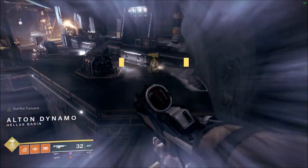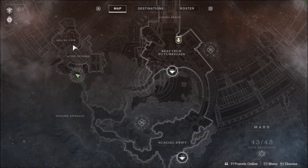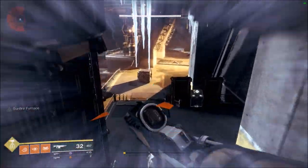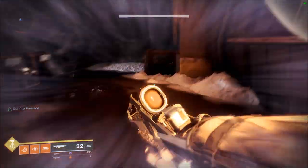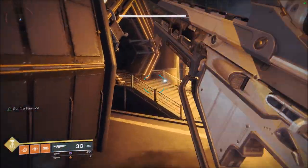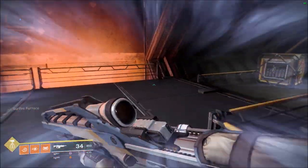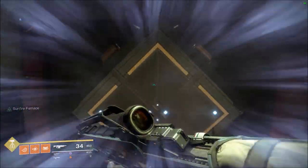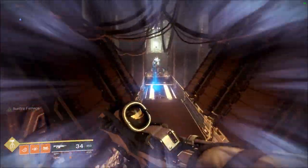Now I'll show you Alton Dynamo and Hellas View. Number nine is going to be in the corner all the way over here, right outside Alton Dynamo. Then numbers ten, eleven, and twelve will be inside Alton Dynamo. There you have number ten.